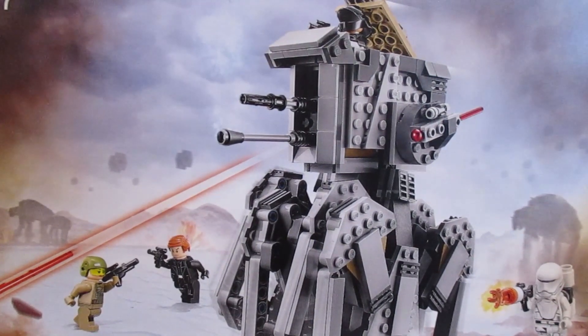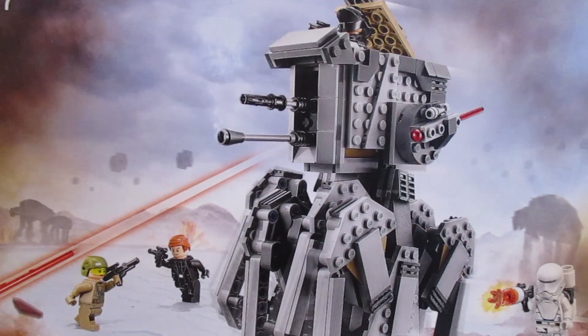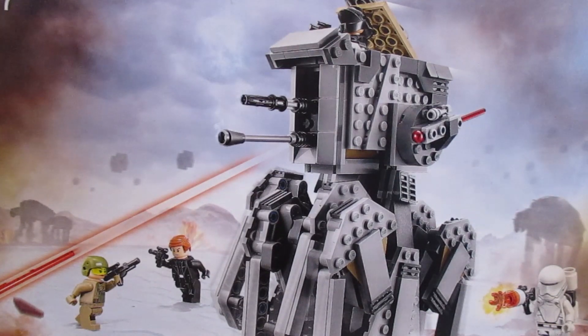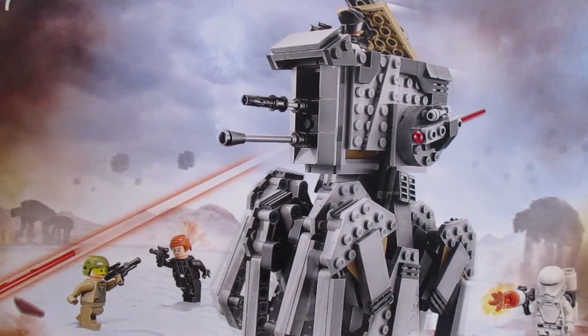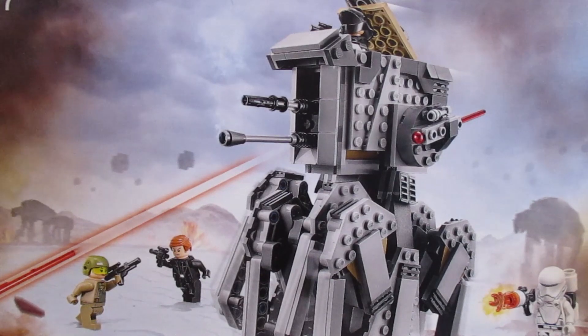What's going on folks, it's your boy Luke here coming at you in 2019 with a brand new alternate build video. Today we'll be taking a look at an alternate build for set 75177, the First Order Heavy Scout Walker. This set came out in late 2017 with the first wave of The Last Jedi sets. It originally retailed for $50 US dollars, comes with 554 pieces, and includes 4 minifigures.